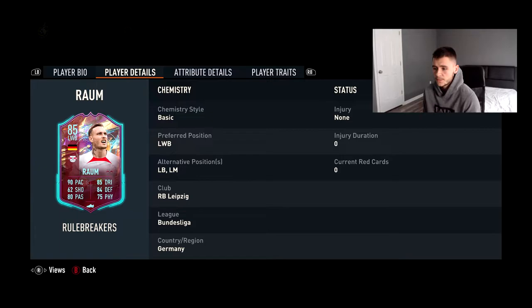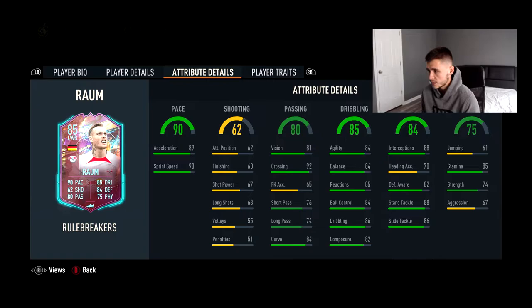He can also play left back and left mid, which is pretty cool. As a left midfielder we'll have to see whether his passing is good enough. Looking at his attributes, he has 90 pace — 89 acceleration and 90 sprint speed — which is fantastic for a left back or left wing back. His shooting is not the greatest, but honestly you're not going to be shooting with Raum.